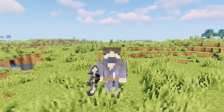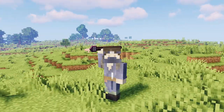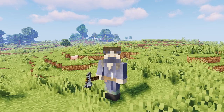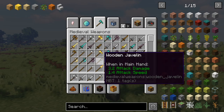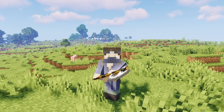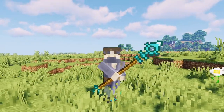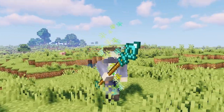So next up, we have Medieval Weapons, better known as Song of War. This mod basically adds a bunch of really high quality weapons into the game that are really easy to craft. Each of them has their own function, and they just look so good even in third person. The weapons are really simple to use, so I don't think we need an explanation — just go check it out, it's really awesome.